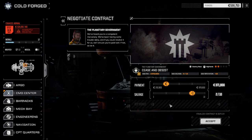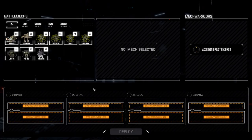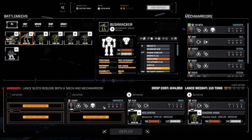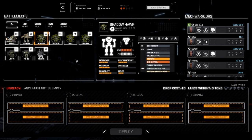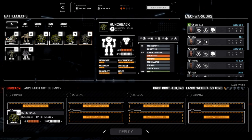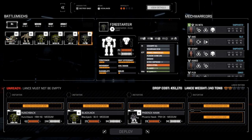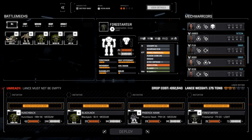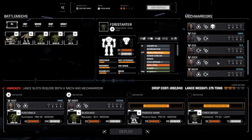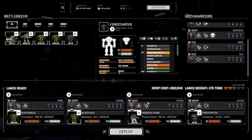We're going to go 2 of 10, take a bit more cash just so we have it for the end of the month. We'll flush out our main lance — these guys are going to be coming back next episode for a clan mission. We're taking the Blackjack, but the Hunchback is going to be the main mech, Blackjack secondary, Phoenix Hawk, and then Firestarter. Pilots are Raider, Hogweed, Riddler, and Warlock. Let's get this deployed and get this sucker done.